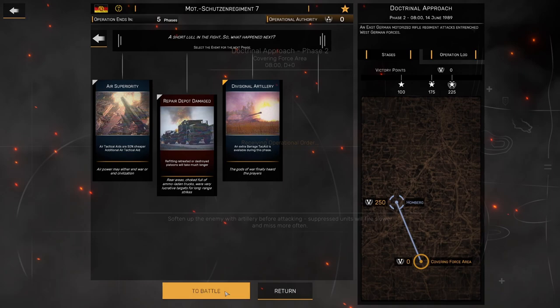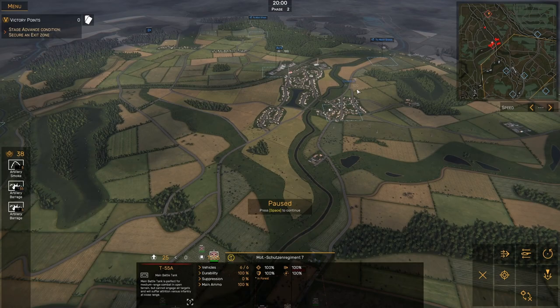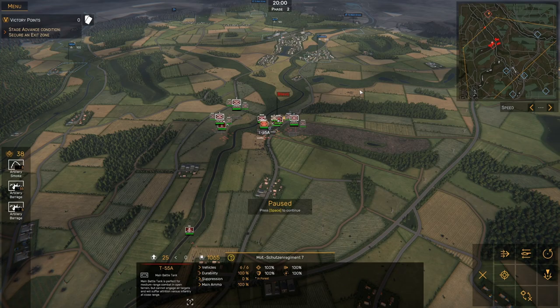For events, I'm going to take Divisional Artillery here to get that extra artillery support I need to break through some of the entrenched positions. We have all of our forces massed in Bravo right now, and it's pretty important that we capture this exit area before the end of the battle.